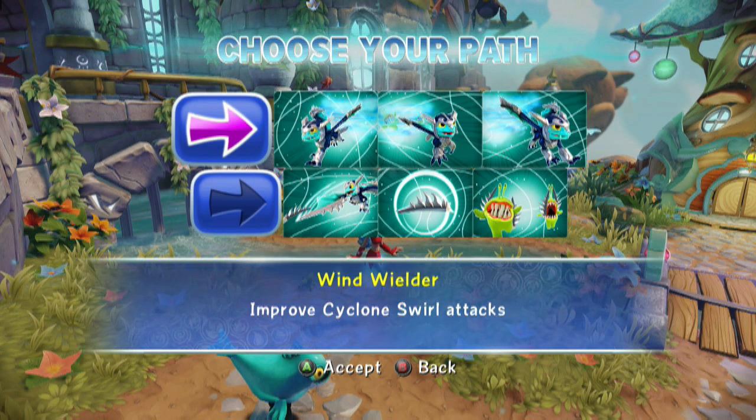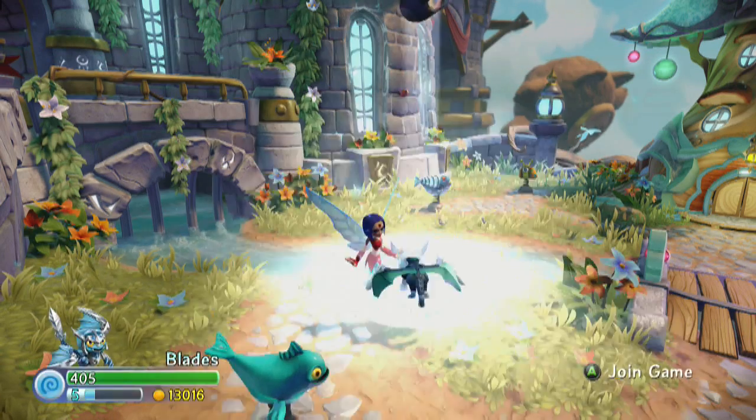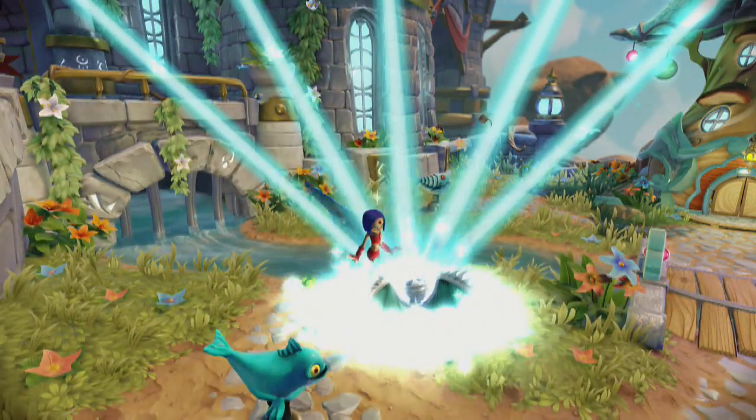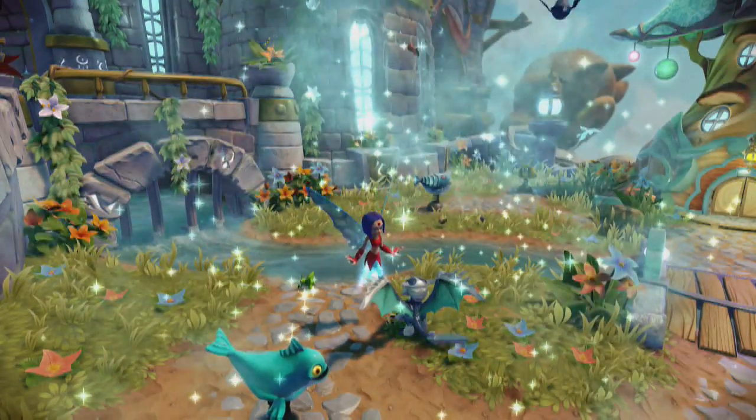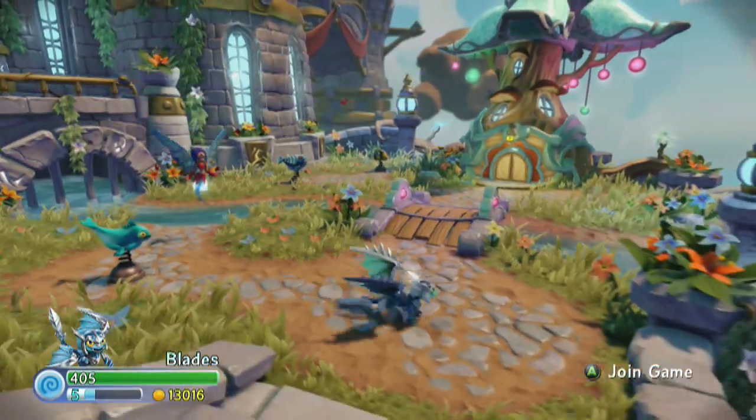If you want to see Windwielder, take the links at the top of the video description box to my site or the Skylander Club forum — you can check that out and also see the spreadsheet. We're going to do Shard Shooter here for Standard Blades; it's going to improve the Blade Shard attacks. In all honesty, my favorite attack of Blades is his primary one, and this was the only path that kind of had anything to do with that.